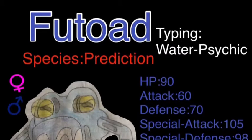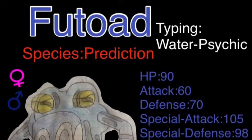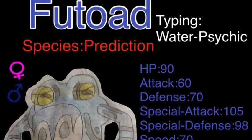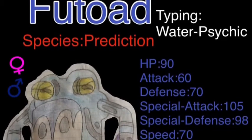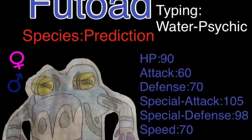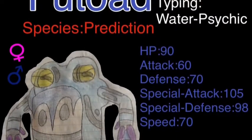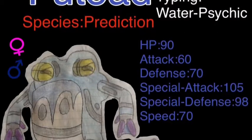And now on to its evolution, Few-Towed, which is also Water Psychic typing. Its HP is 90, Attack is 60, Defense is 70, Special Attack is 105, Special Defense is 98, and Speed is 70, which makes its stat total 493. It is also the Prediction Pokemon, just like Tadpearl was. Its abilities are the same — Drizzle, Hydration — and its hidden ability is still Foretold, which makes priority moves miss.